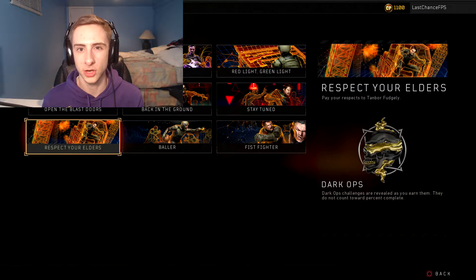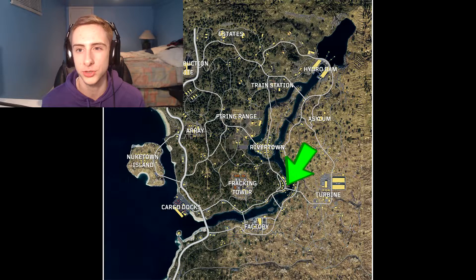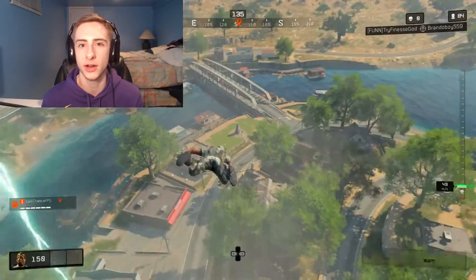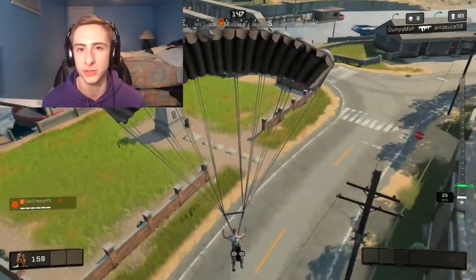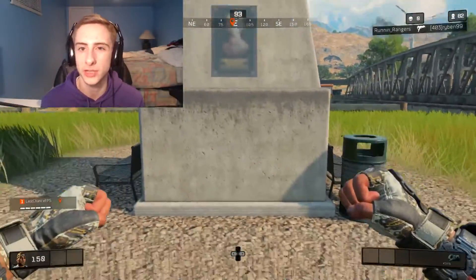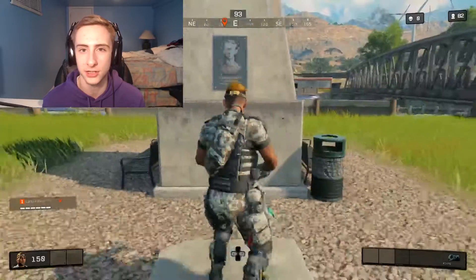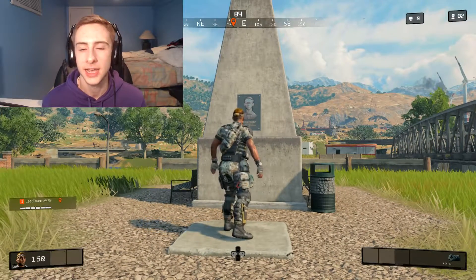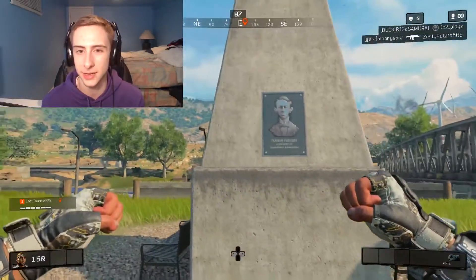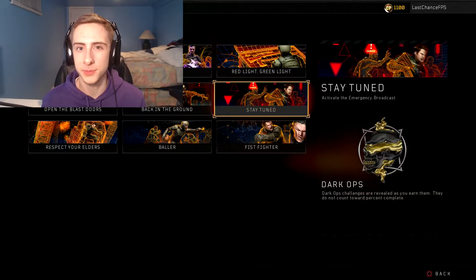The second dark ops challenge is called Respect Your Elders, and the description says to pay your respects to Tan Bore Fudley. Land a little southeast of River Town and you will see the statue of this supposed guy. Walk up to the closest tile on the front side of him, hold down Square, and it will put you in a bowing animation. Once you complete the animation, the challenge is done — really simple and straightforward.